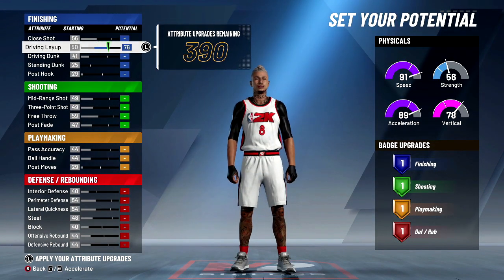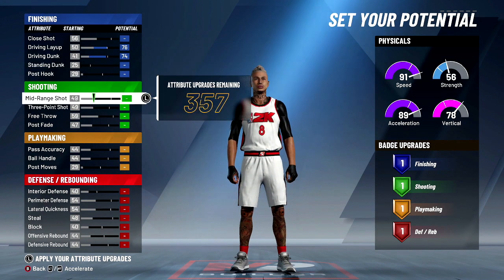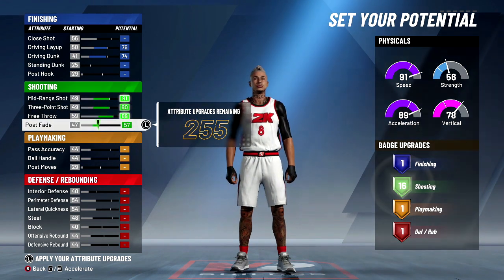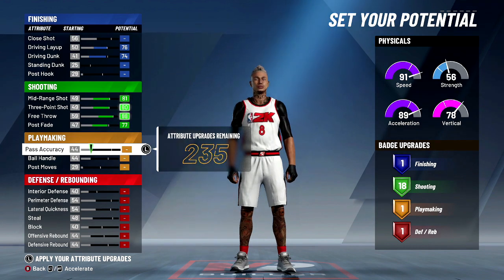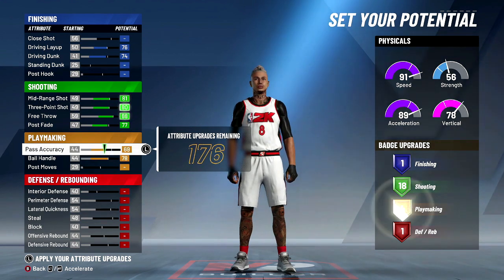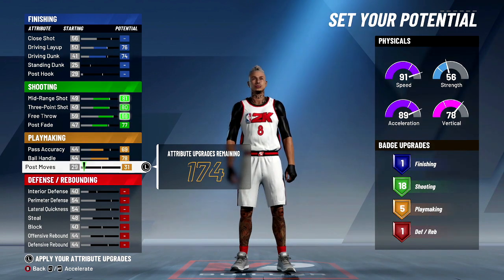You want to max out the shooting and put defending at 74. For shooting, we're gonna max out mid-range, three-ball, and free throw, then put this down to 77 — we'll still have 18 shooting. This is kind of like a perimeter lock build. We're gonna max out ball control and put pass accuracy to 69, then put this up to 31 so we get five playmaking badges.